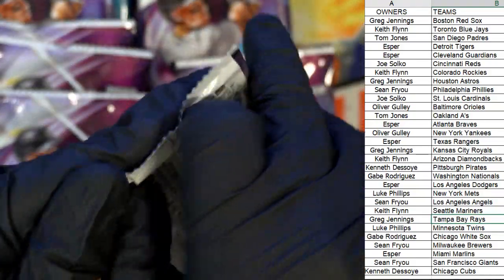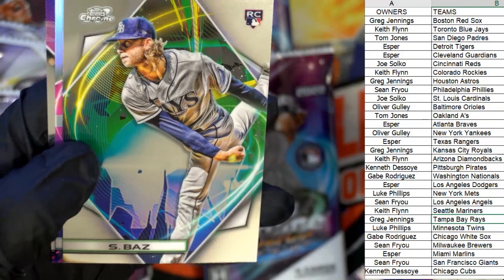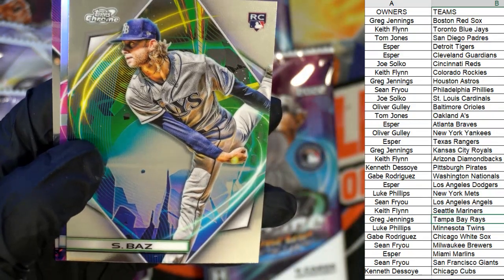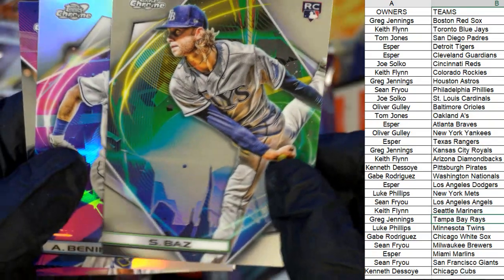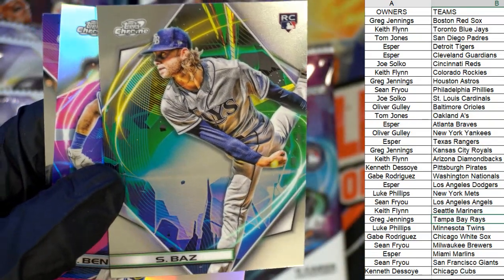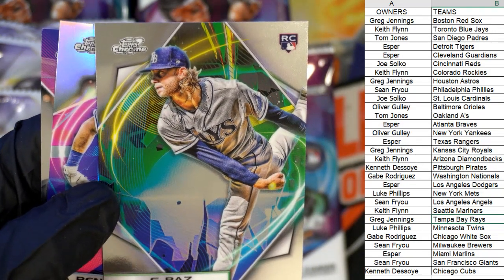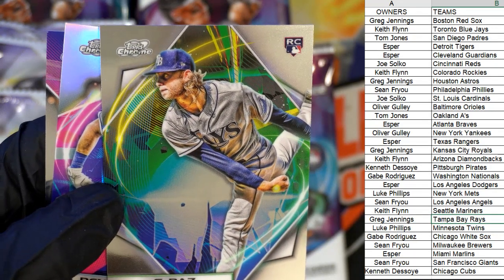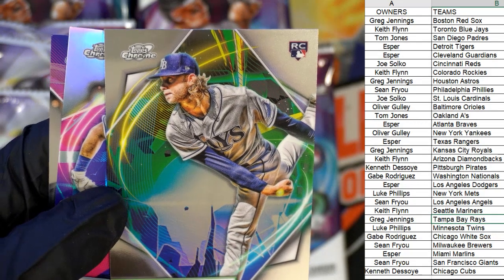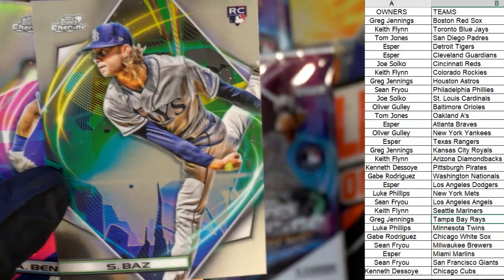What do you guys think — good looking stuff or what? I love it. Severino — there's a nice rookie card there. Shane Bass, Tampa Bay Rays — beautiful card. That's going out to — let me see who's got the Rays — Greg J, that one's coming out to you, Greg.